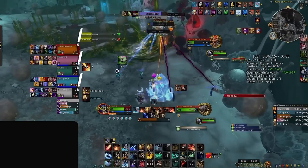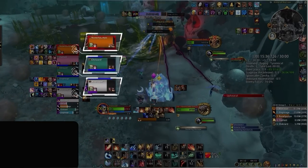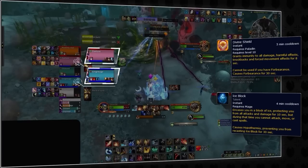Let's play and quickly pause. Here, our Druid, Evoker, and Shadow Priest have 40 stacks of the disease, while our Paladin pre-bubbled the hit and our Mage pre-blocked.